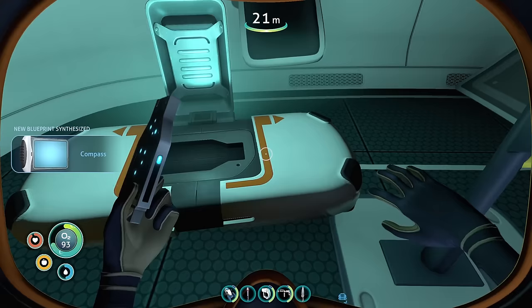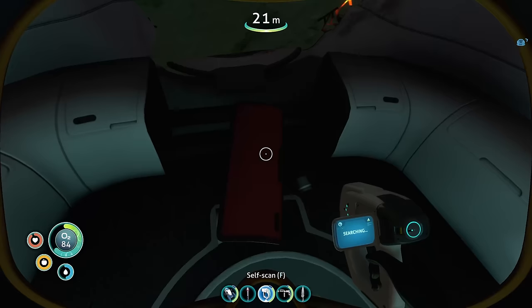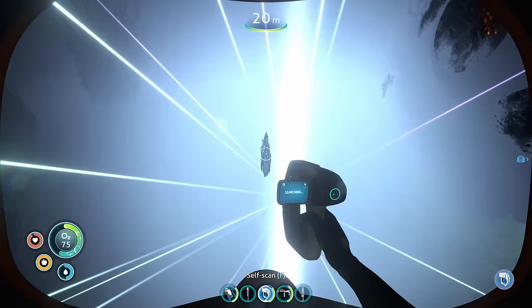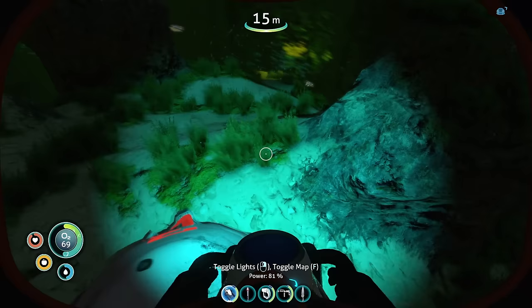Open data box — compass. New blueprint acquired. So that's how they're gating things. You are broken, busted. Anything else around here that's actually worth scanning or doing anything with? Seed light fragment. They really want you to get that seed light, don't they? I don't know how many times I've seen this blueprint show up. At least we have a light with this thing.